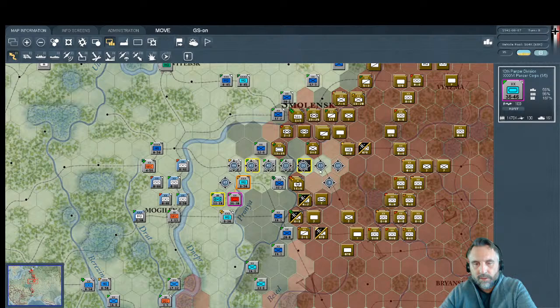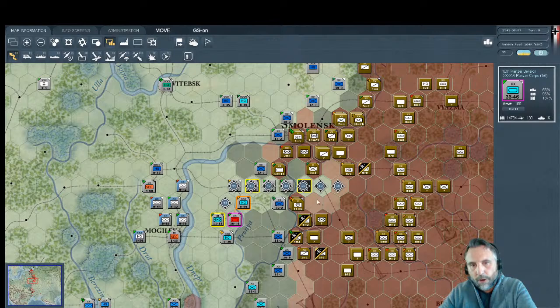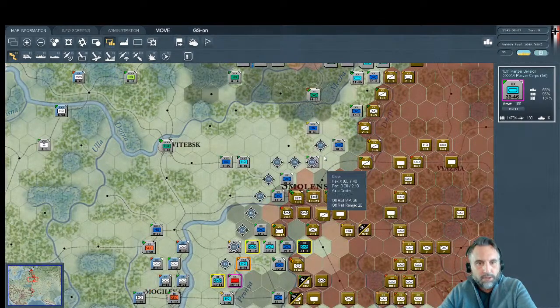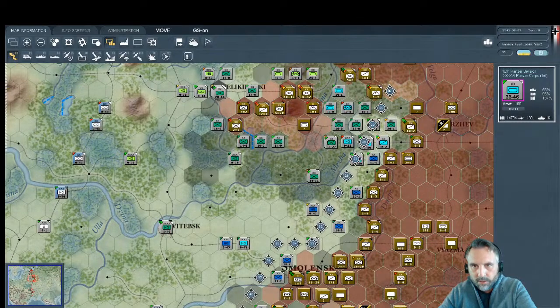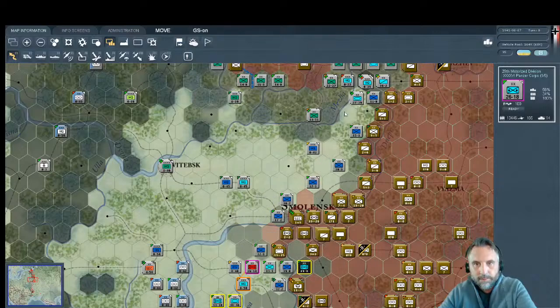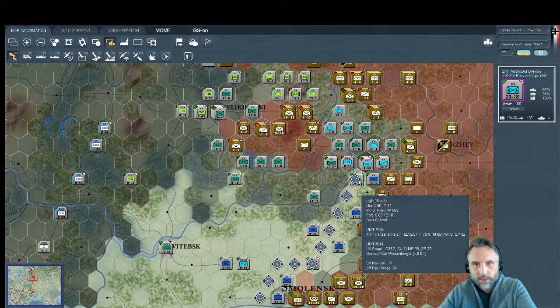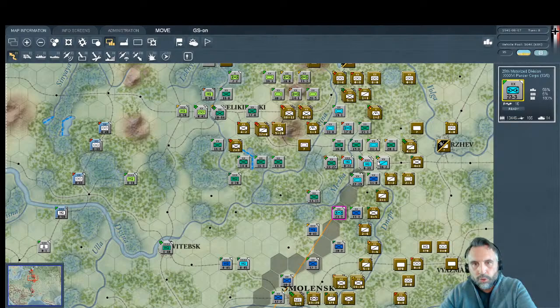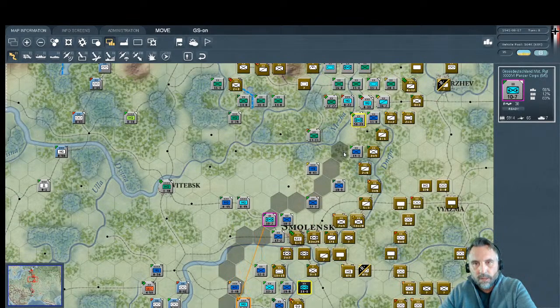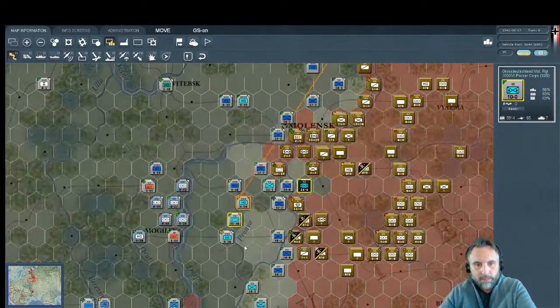Can this unit get through here? He's got 46 movement points — wow. He could actually get into the soft area. I'm going to put this unit on refit as well. What I'm afraid of is getting motorized units stuck back here without enough fuel, moving just a few hexes per turn while the Soviets turn to face them with all their forces. I think we go with a concentrated push — look how far up this unit can get. He can actually go take the rail line!